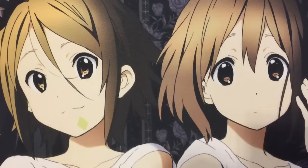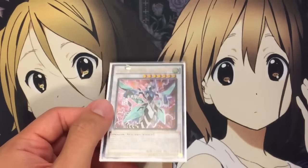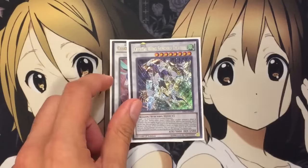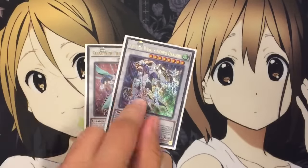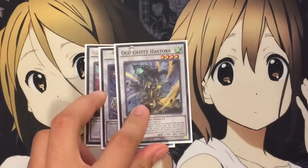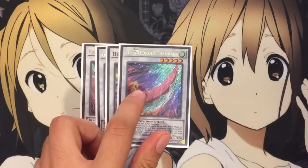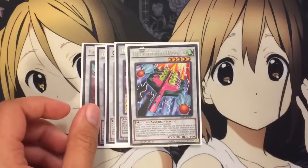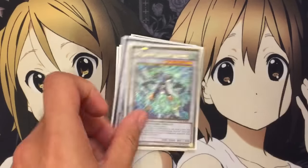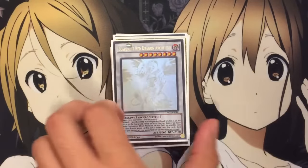And then for the extra deck, I run 1 Clear Wing Synchro Dragon — very easy to make this card, I'll probably run 2 but I just don't have another one. 1 Crystal Wing Synchro Dragon — once you get this out, you can pretty much say goodbye to your opponent's monster effects. 1 Old Entity Hastorr for Wind level 4 plays. Chambara is your OTK with 2 attacks per turn. Hygota for a level-changing Speedroid effect. Armades. Stardust Charge Warrior for a level 6 Synchro play for Wind monsters.